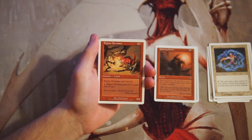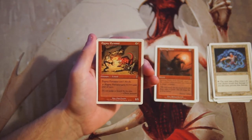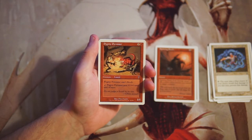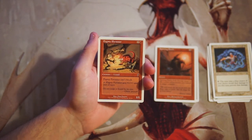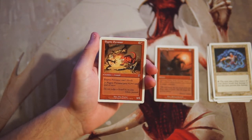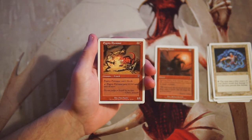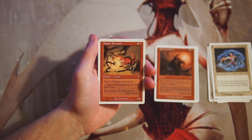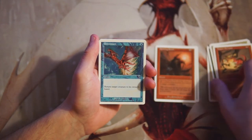Pygmy Pyrosaur is a 1/1 for one and a red — it cannot block, and you can pay one red to give it +1/+0 until end of turn, essentially fire breathing. This is a very good aggro card. Yes, it's a 1/1 for two, but you get to fire breathe it as much as you'd like, giving you a mana sink and potentially a lot more damage long-term. Opponents have to respect it because you can just leave up mana and deal tons of damage.